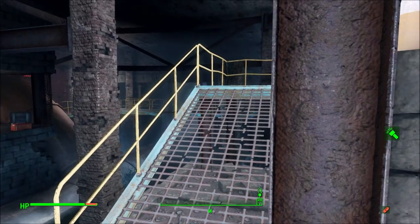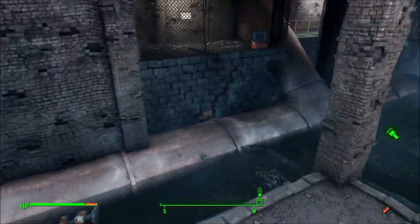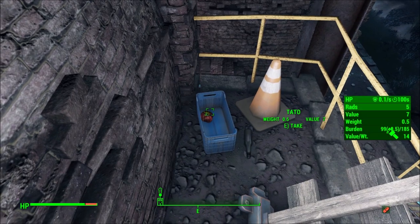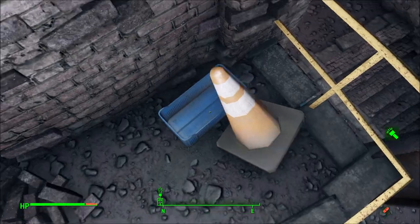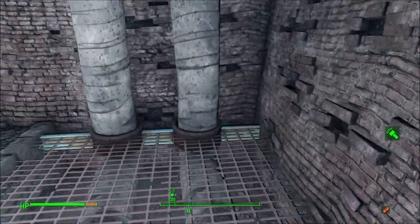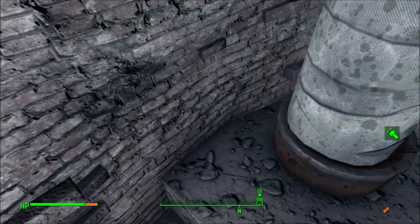There's a first aid kit there on the wall. Let's go up here first - what do we got here? Some rad-away right away, good. And some Tatos, an empty bottle. We'll take that stuff. I don't see anything else laying here. And a skeleton with a wooden spoon - we're gonna leave that, we got plenty of wood.